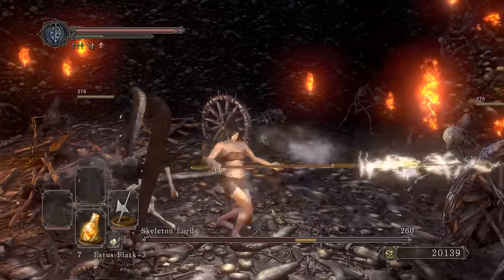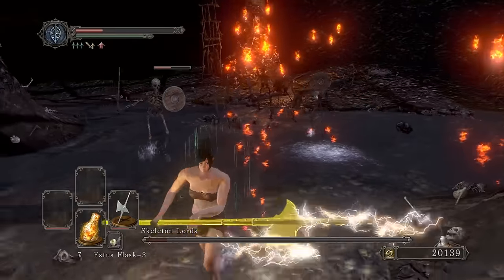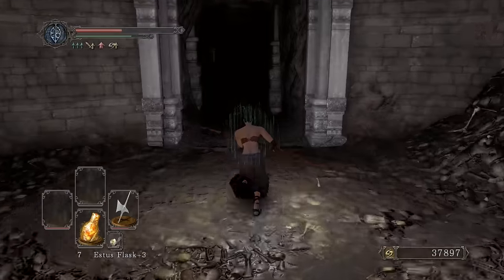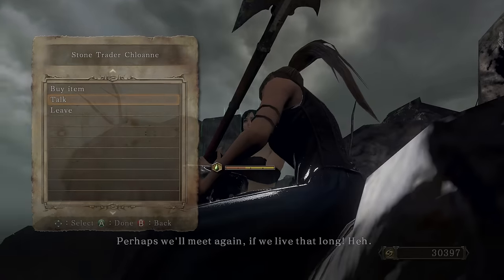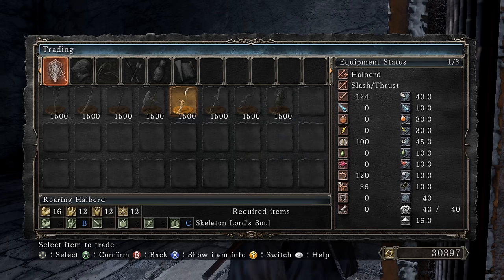This is like the best weapon for this fight, honest to god. Just keep running attacking — it doesn't get more satisfying than that. We got the skeleton lord's soul so of course we're trading that for the weapon. Let me talk to the vendor and buy an extra aesthetic. Trade — there it is, boys: roaring halberd!